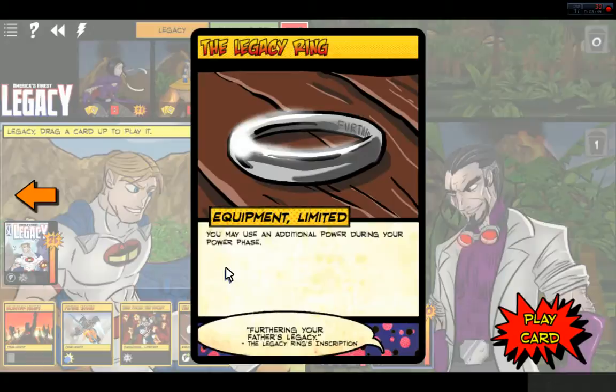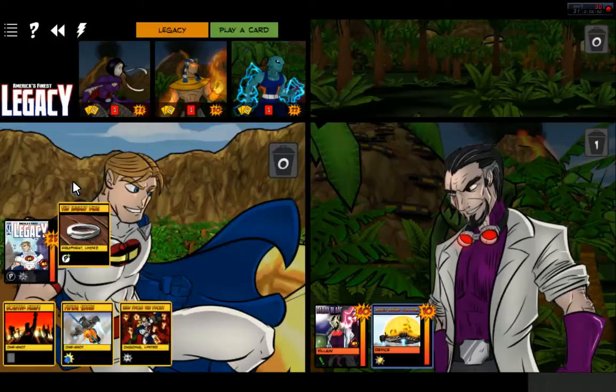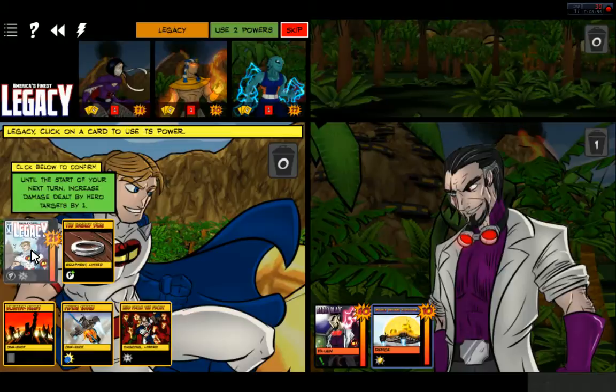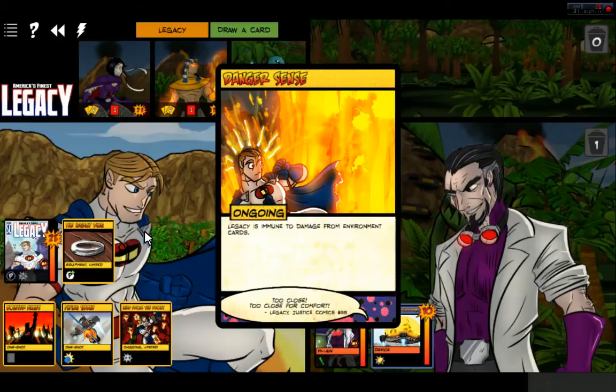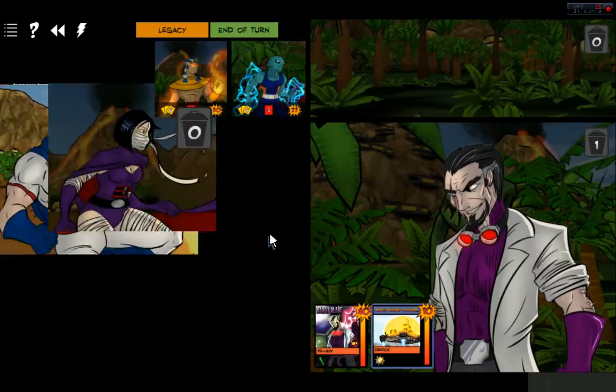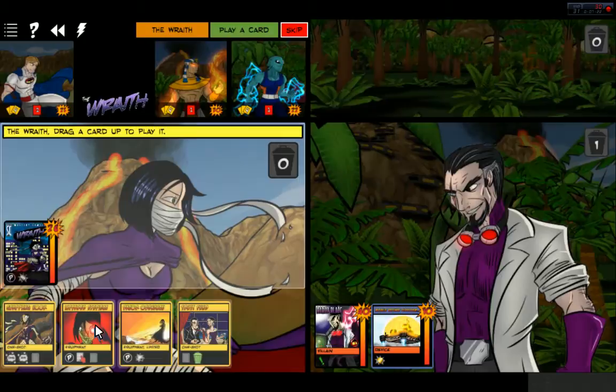Oh, Legacy got equipment. Let's go ahead and play that. What do you have for your power? Until the start of your turn, increase damage dealt by hero targets by one. Seems like he does a lot of buffing. Let's use the power — Galvanize. And we draw a card. Legacy is immune to damage from environment cards. Now it's time for the Wraith.